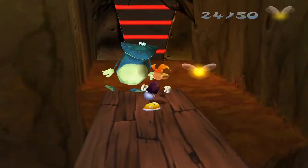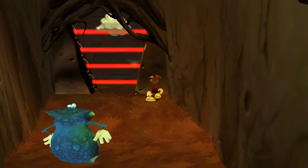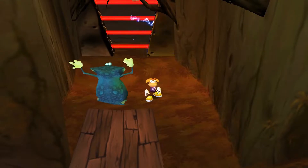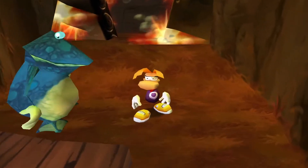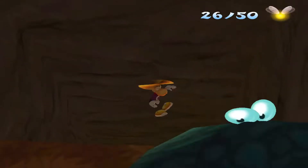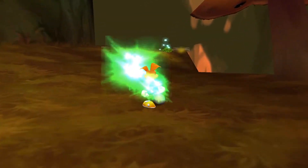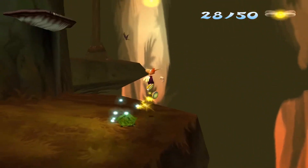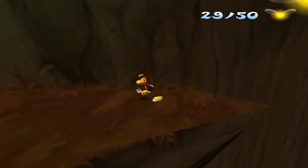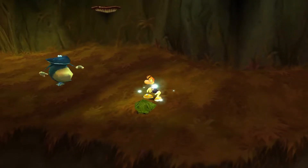So we need our friend and his rain dance to destroy obstacles like those laser barriers, so we can progress past them. And also we need him over here.